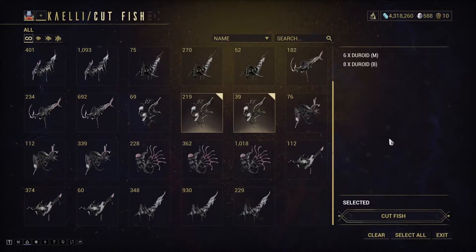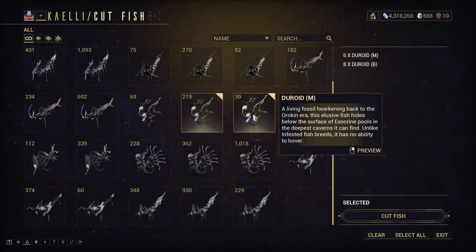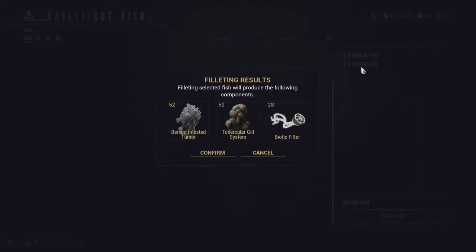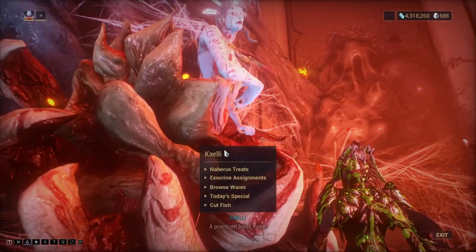I'm at the Daughter. I'm going to cut these fish open — just cutting the uncommon fish open to prove that you do get the resource from them. As you can see I'm going to get 28, and I've only selected about 14 fish, so it works. I'm getting 28 of the resource and I already own 411, so that's pretty good. Let's go ahead and confirm. There we go.